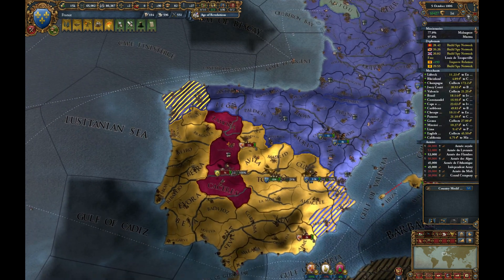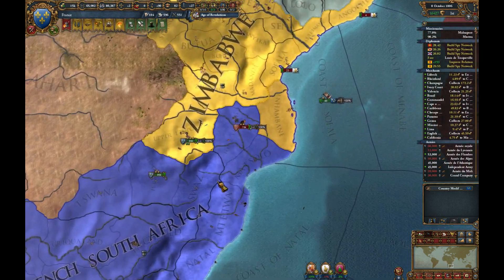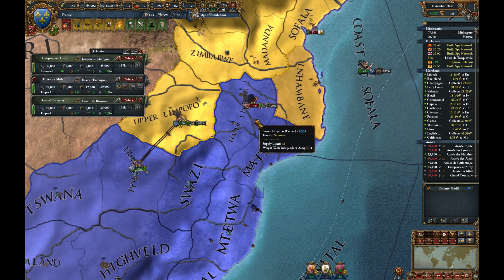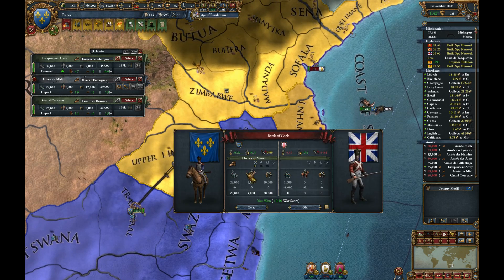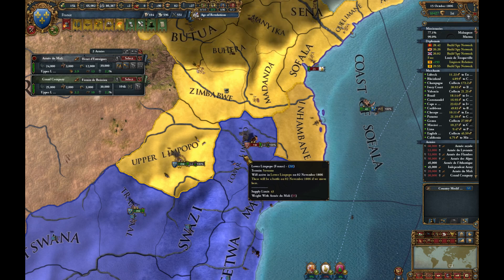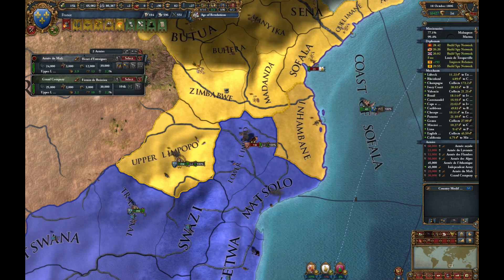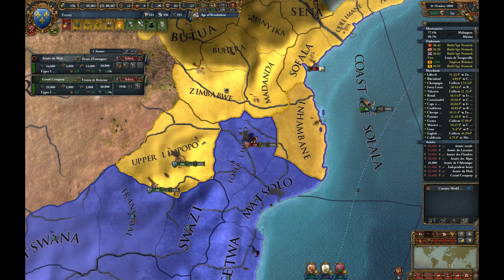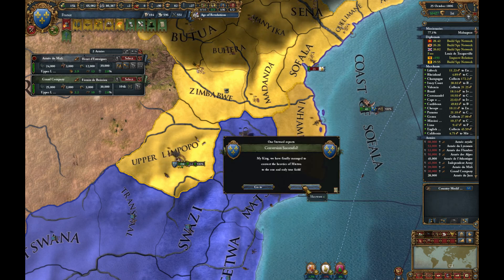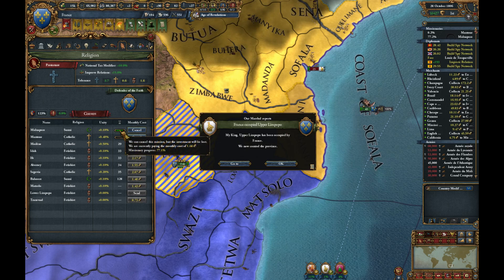They do want to come and deal with some of these armies, but better to finish that siege first if we possibly can. Good opportunity to take out Kazembe's army. Still not the actual mission though, is it?